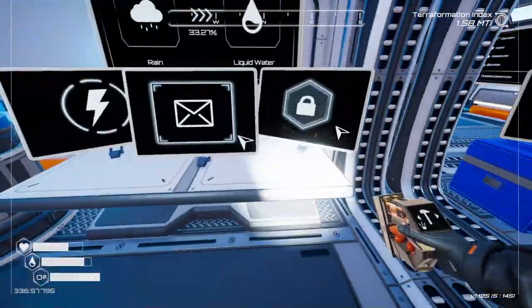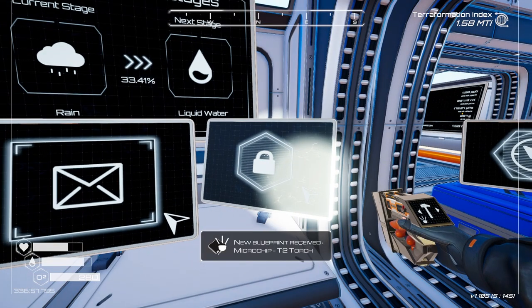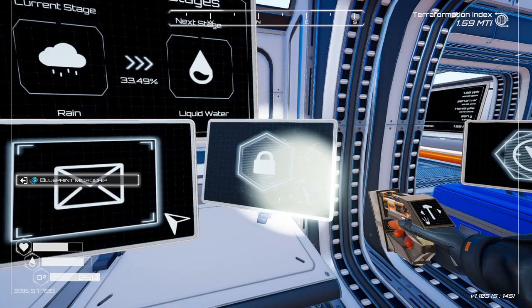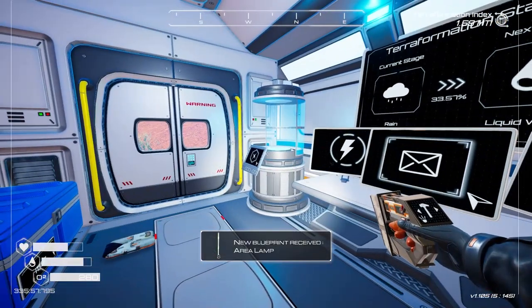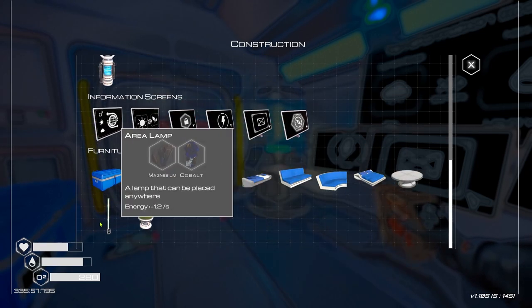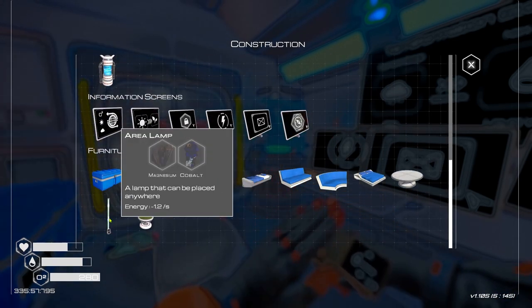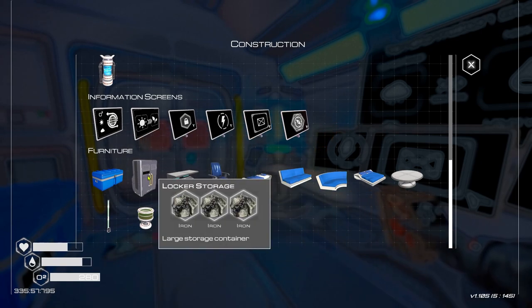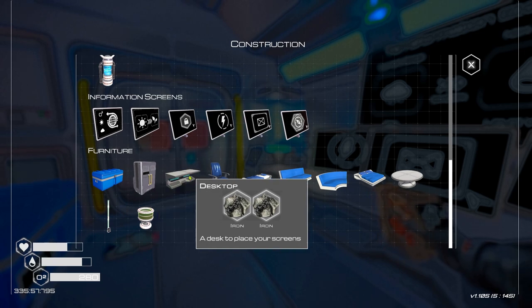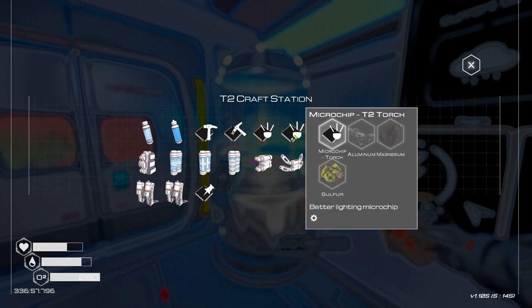Back at base with all the aluminium in storage. Let's see what these two microchips give us: a tier two torch - that might be very handy, and an area lamp - a lamp that can be placed anywhere, interesting. I've also noticed we have locker storage - so I might need to upgrade from these chests to lockers. Let's look at the tier two torch - it needs sulfur, which we haven't come across yet, so we won't be using that for a while.